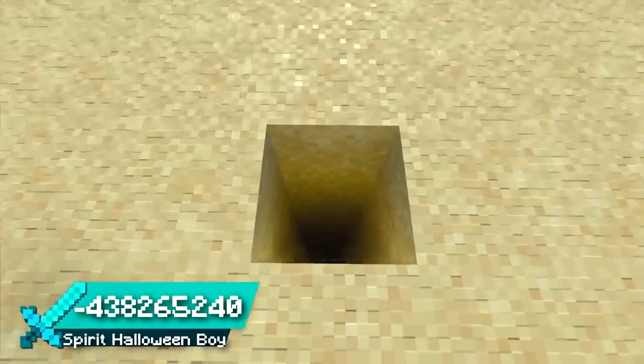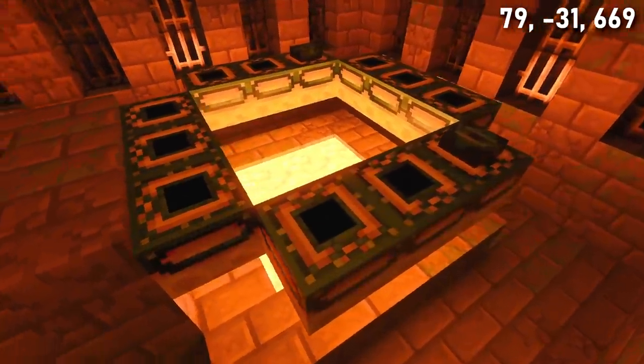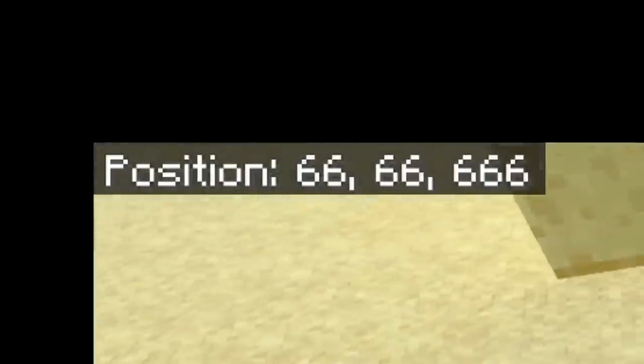Along with the warm ocean, this village island also benefits from being right above a stronghold. In this stronghold, you can find the end portal as well as a skeleton spawner. It would be hard not to choose this seed, unless you're worried about these coordinates.